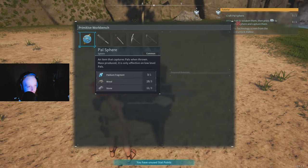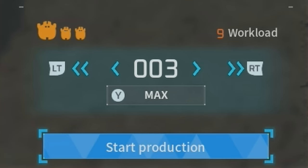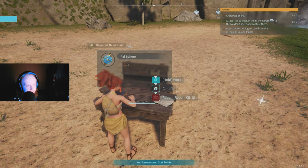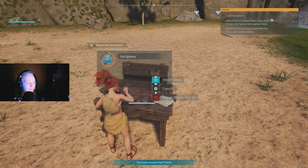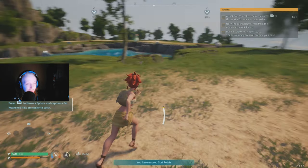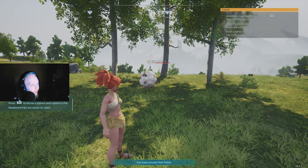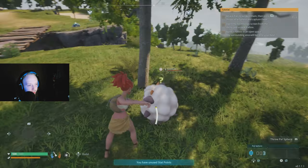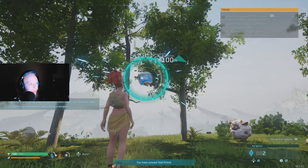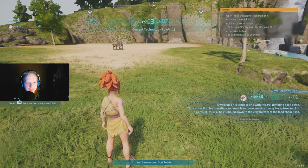Interact with the workbench and press A to select a recipe. Use the left and right trigger to pick how many you want to craft. I'll craft three. To capture pals, weaken them by attacking first, then press RB to throw a pal sphere. Hit them a few times until their health is low, then throw it to capture them.